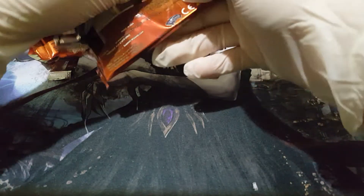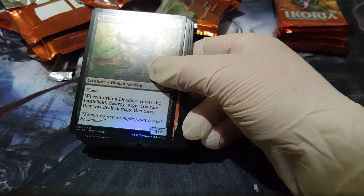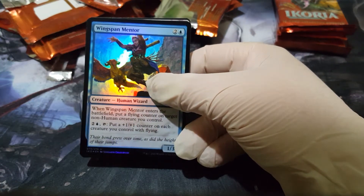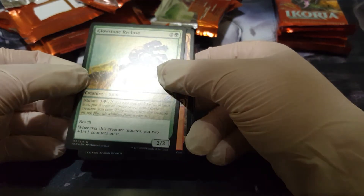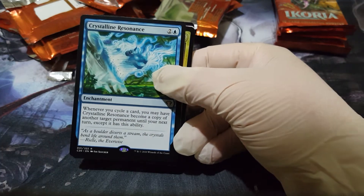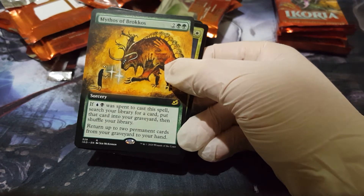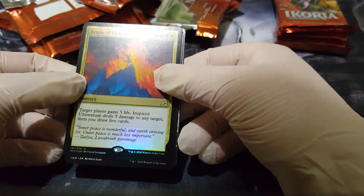Every time you mutate on that card you get more card value. Mutate's such an interesting mechanic — it's like auras with haste. The regular Cloud Piercer. I'm going a little faster now because I don't want the video to be too long. A nice mutate card. Full art Mythos, and a foil Inspired Ultimatum!